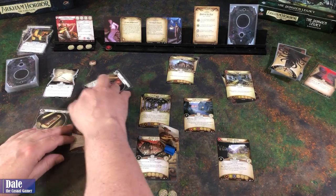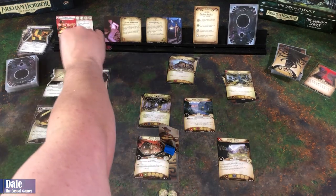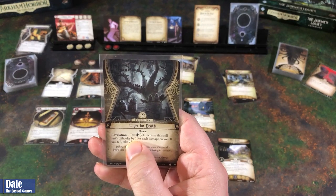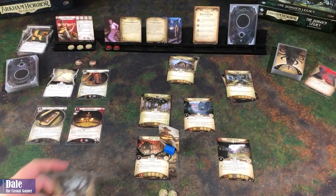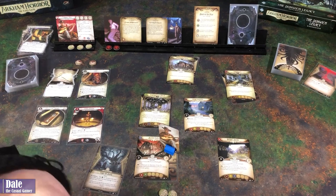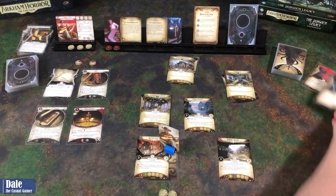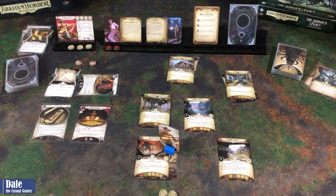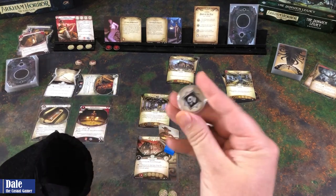No enemies. Upkeep - finding some Guts, and gain a resource. Our second doom. Then Eager for Death: testing our willpower. Increase the skill test difficulty by one for each damage on you. If you fail, take two horror. We have willpower of five, so five on two. Getting minus three - so we're good with that one. Not eager for death. Our first action is going to be an investigate. We'll make it a five on three. Getting a minus two.